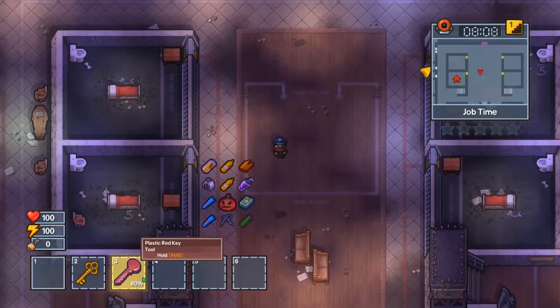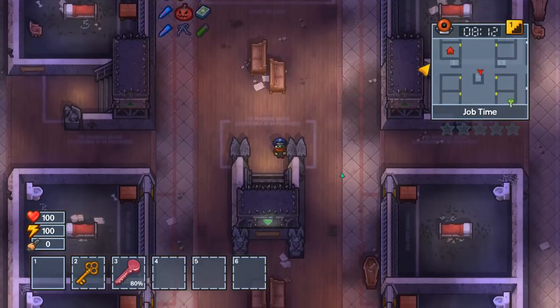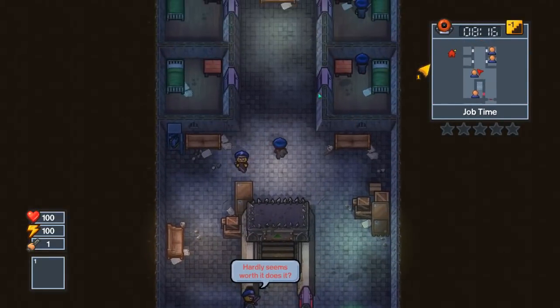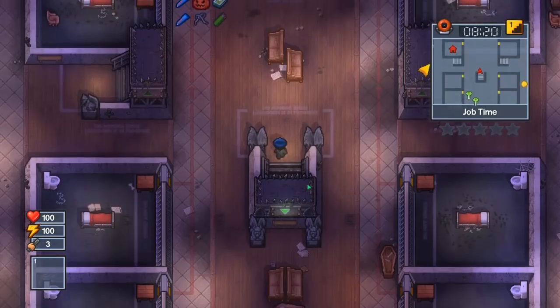One of the trickiest parts of this quest line is that you will need to construct a red plastic key, and you will have to come down here and rifle through the guard desks. So be on the lookout for talcum powder and toothpaste.